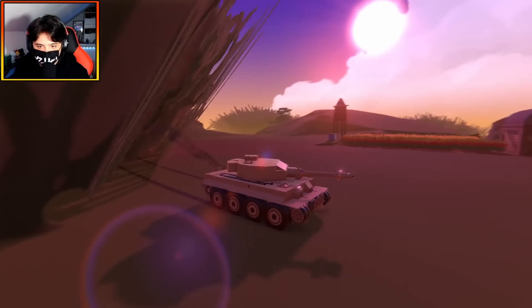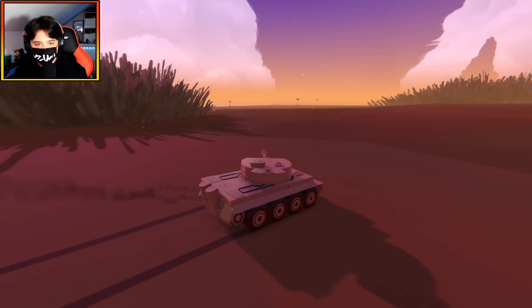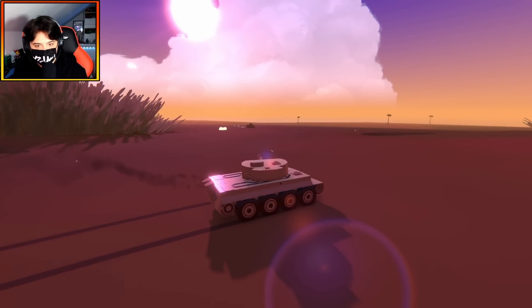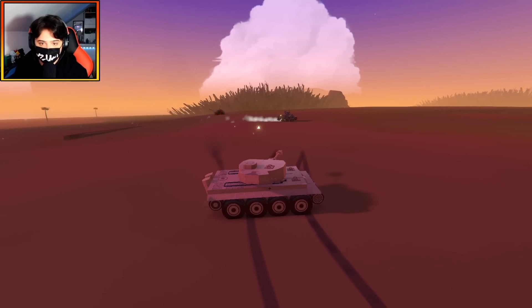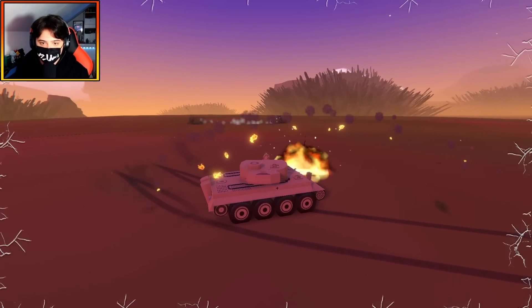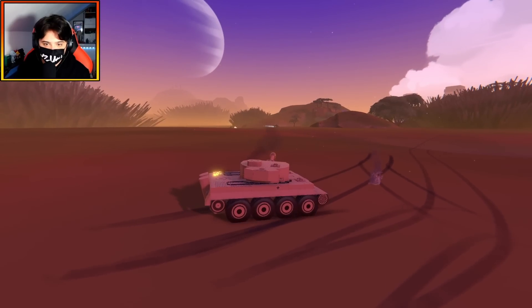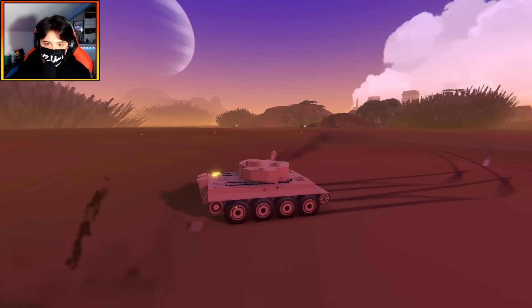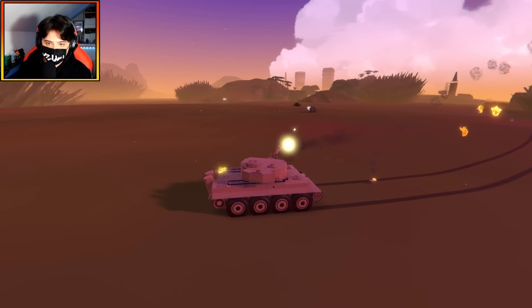Dan spots me — I try to hide behind a rock. There's so much grass in my face, it's hard to aim and shoot. Direct hit! Dan is a lot faster than me. I'm hit — Dan is very good in tanks. I get some close shots in and definitely have the range. It hurts quite a bit but I'm having trouble aiming.